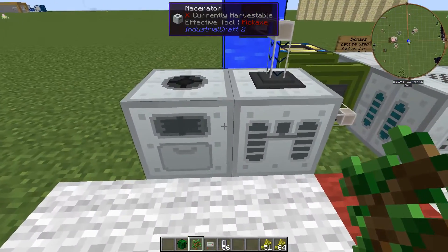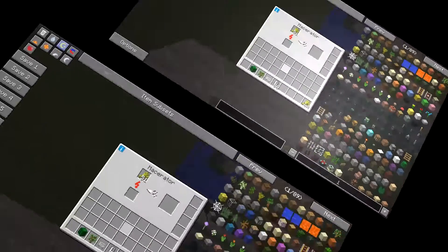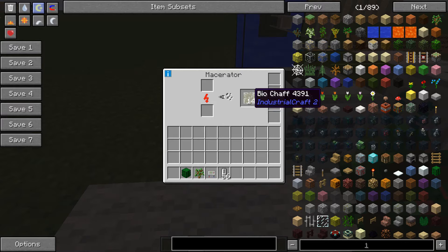So first we go to the macerator and chuck all of this in. When that has done its thing we will be back. And we have made what we need — the bio chaff. You are going to need a lot of this.